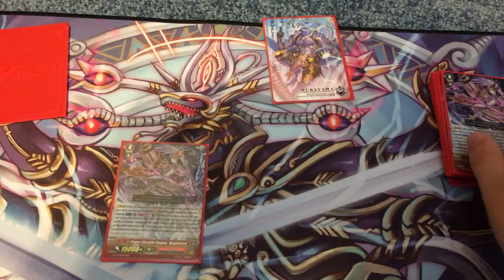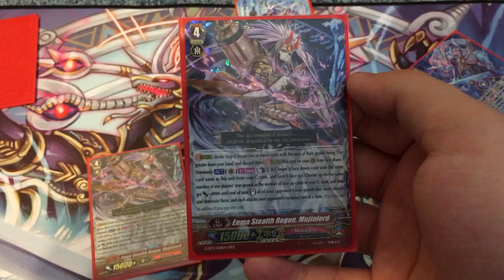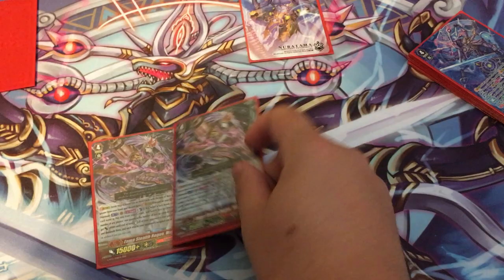Next, you run two Mujin Lord. Because of Ozai, this guy is way better now because you're able to force all the attacks to hit, as long as you have enough soul to pay the cost. Mujin Lord is great — he will decimate people if you ever get to the point where you can use him. Most of the time he's just in your G zone.